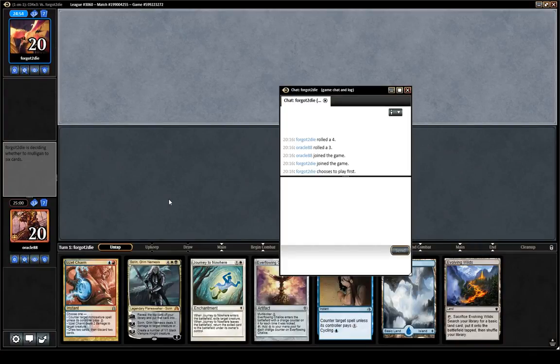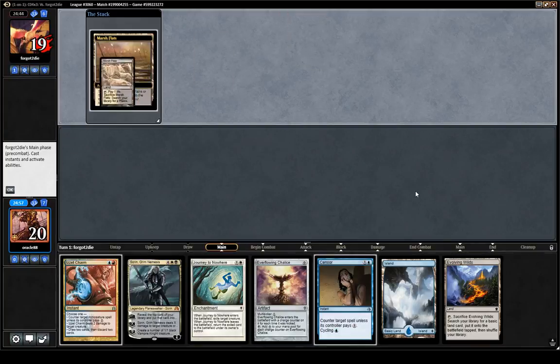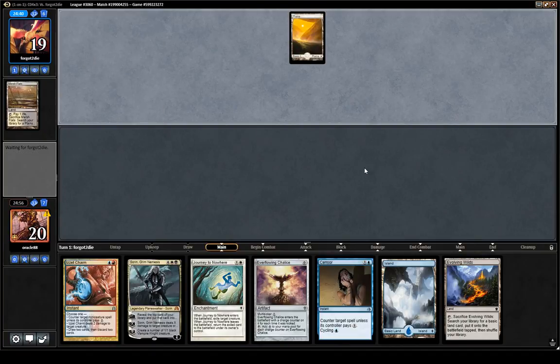We are back for round 2. Something I was thinking about is that maybe I should be main decking Shrine of Loyal Legion. It's actually a pretty good win condition against this Mono-White deck, and maybe the card belongs in the main deck. It's definitely not bad — could be an option. I did not put it in the deck, but it could be.